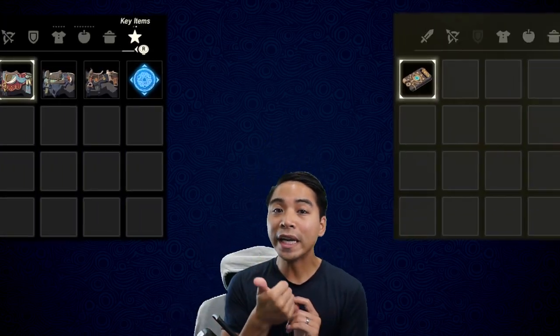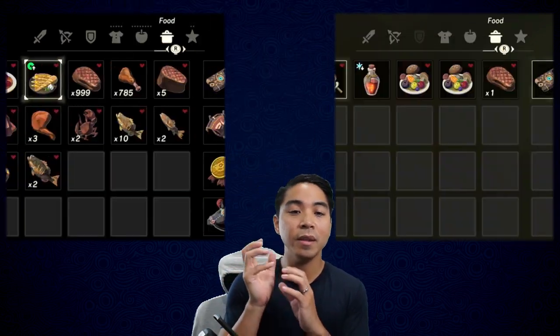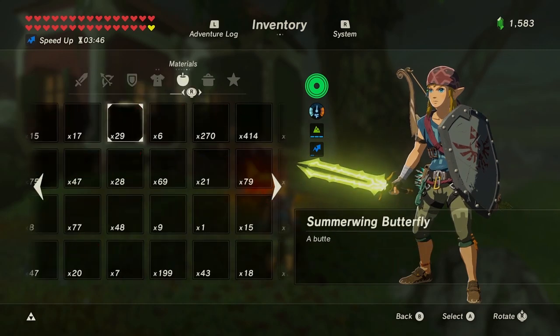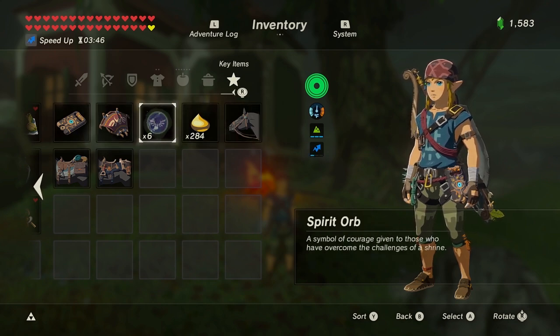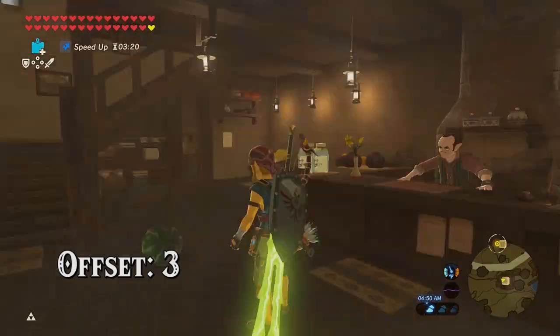Now let me explain how to specifically choose which items go from file A to file B. The game will transfer one item at a time from the inventory, starting from the right of the inventory. So it would transfer the key items first, then the meals, then the materials, and so on depending on what you have. For example, from the right, the items are the Ancient Saddle, Traveler's Saddle, Traveler's Bridle, Korok Seeds, Spirit Orbs, and so on. If I create an offset of three, the first three items from the right are the saddles and the bridle.